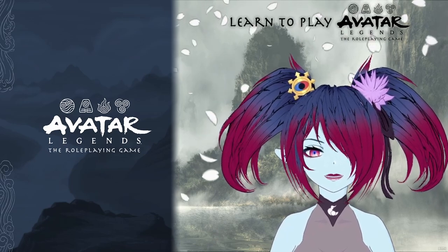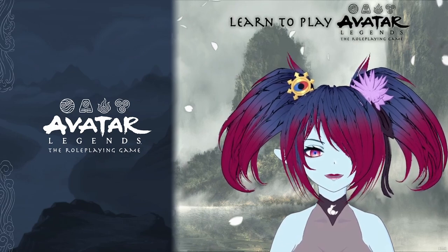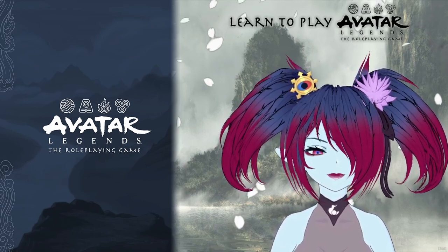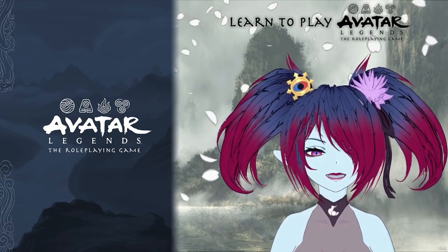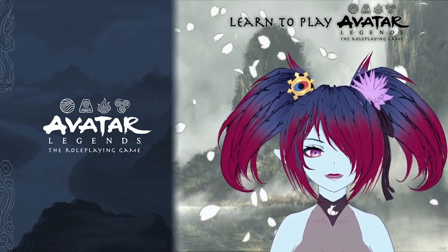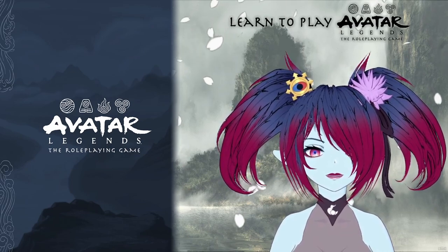Hello, I'm ELH, and today I'm covering the basic mechanics of the Avatar Legends tabletop roleplaying system by Magpie Games. Specifically, we'll be looking at dice, moves, balance, fatigue, and conditions. Many of these mechanics are the same as they were in the Quick Start, while others have been expanded and explained further in the full rules.